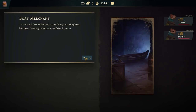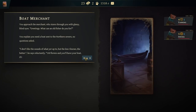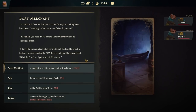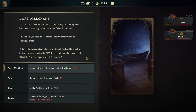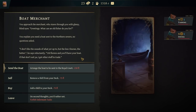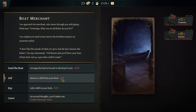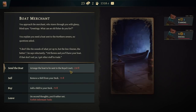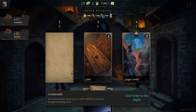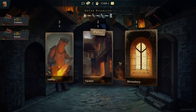You approach the merchant, who stares through you with glassy blind eyes. 'Greetings. What can an old fisher do you for?' You explain you need a boat sent to the northern sewers, no questions asked. 'I like the sounds of what you're up to — the less I know the better,' he says reluctantly. '150 florins and you'll have your boat.' I got other stuff to trade. I'd like to do these — namely sell. I'm not entirely sure what'll happen if I don't. I should have waited.